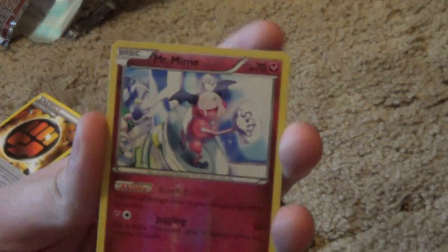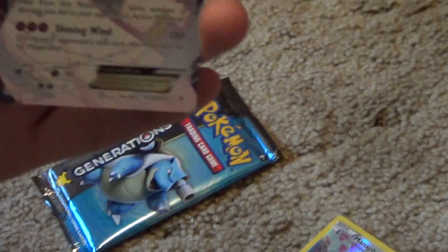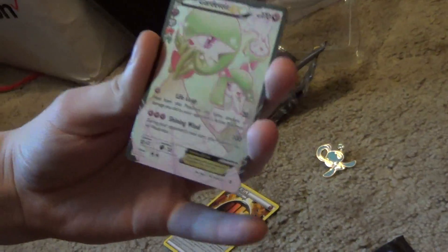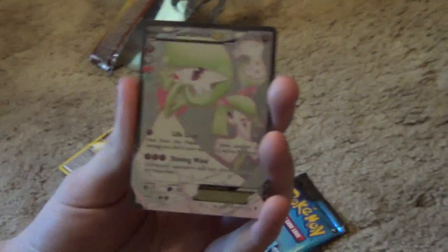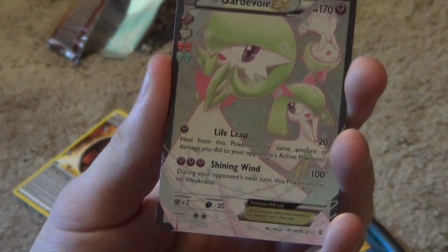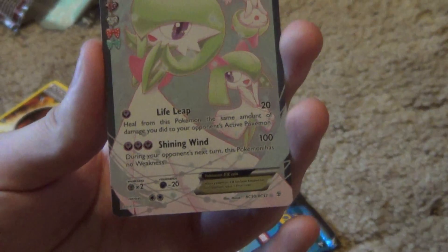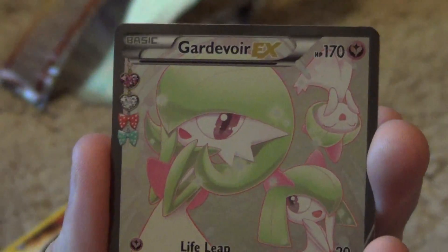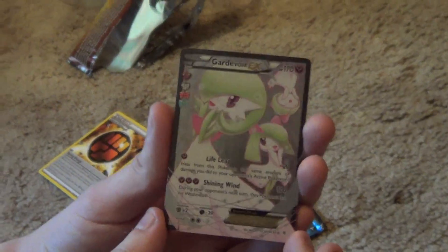Holy crap! This is exactly the card I needed — a Full Art Gardevoir EX! Remember earlier I said if you get a Gardevoir EX I'll trade you for it? I need it now. Now I can start working on the Fairy Deck. I've been testing it online and my Fairy Deck works great. Life Leap does 20 and then it heals as much damage as you did to your opponent's Pokemon — like a leech effect. And then Shining Wind does 100, and you don't have a weakness next turn. This Full Art is just beautiful. Now I have two of this Full Art.